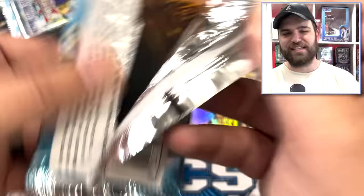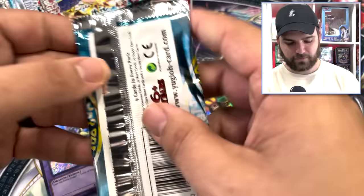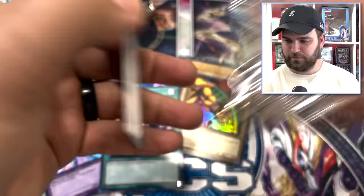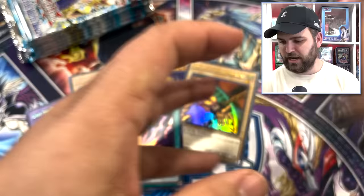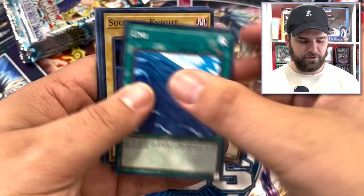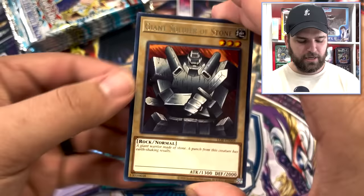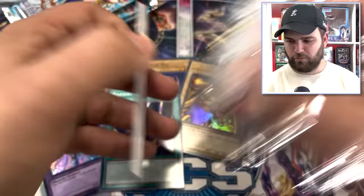Can we get three more foils? This is actually nuts. Frenzied Panda, Turtle Tiger, El Tigre Tortuga. Succubus Knight, Remove Trap, Fisher, Thirteenth Grave. Mountain again with another Giant Soldier of Stone — he is our man. Attack the moon. Still hunting for another foil — we've only got one so far out of these 12 packs versus the four on the other side. Giant Soldier — we're getting clumped right now. We've got a little army of Giant Soldiers of Stone.